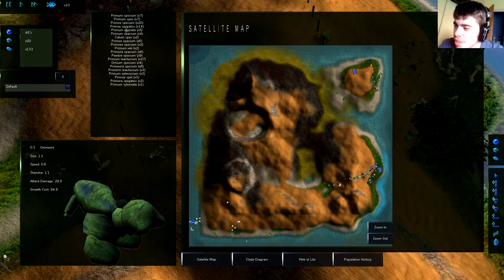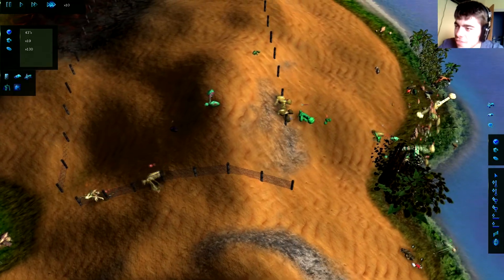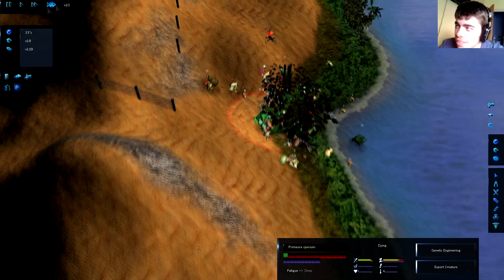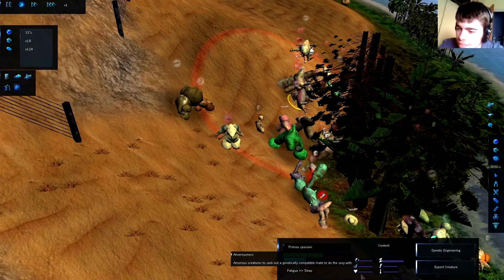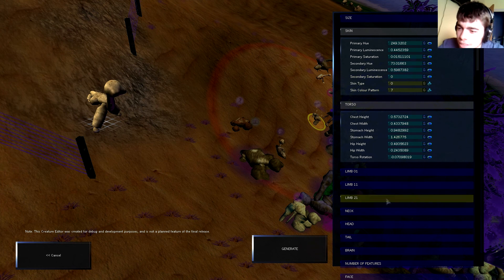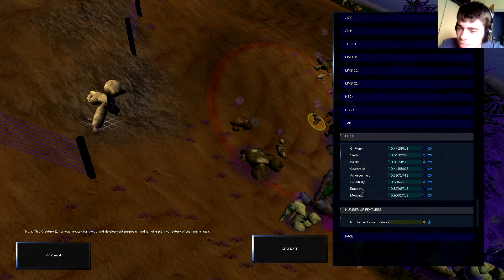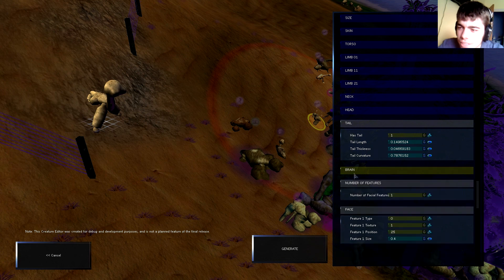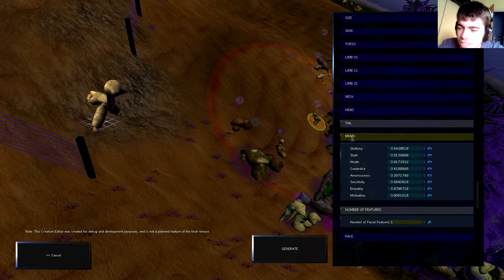I don't understand — oh, my fence is completely busted over here. But they should have increased their attack damage and aggressiveness. Let's check a random creature — I don't have stats from the beginning but we can check one now. Let's pick one that's more alive. It doesn't have anger right now but we can check fear, number of features, amorousness, empathy, motivation — quite a lot of motivation actually. Cowardice, wrath — my guy, very interesting how they've added all these emotions.